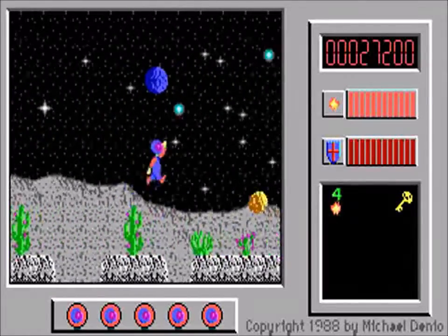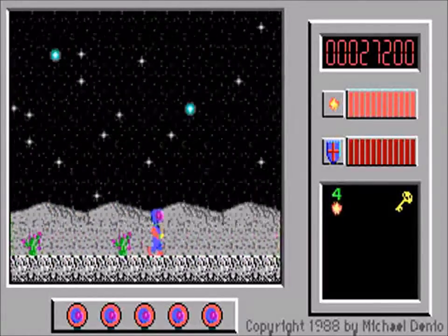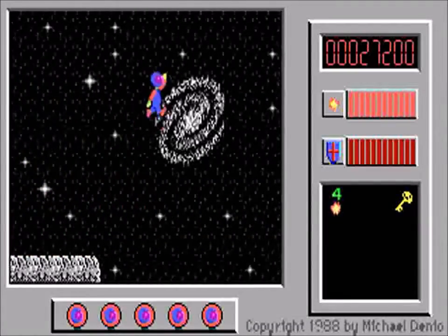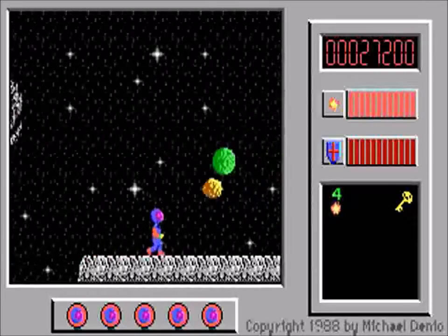You may already have noticed a major change in this level in the height of Captain Comic's jumps. The lower gravity of Tambi's moon makes it possible to jump higher and further, but doesn't really change how the controls work or how fast you descend.